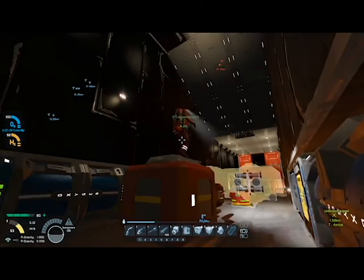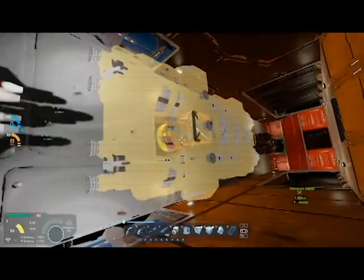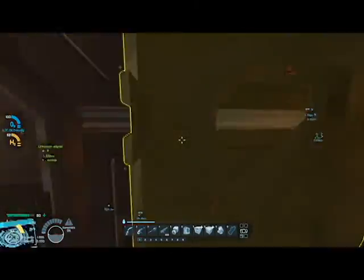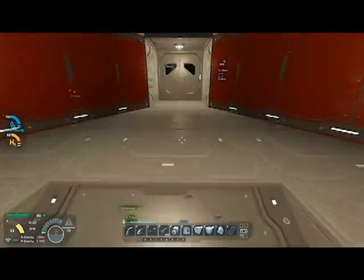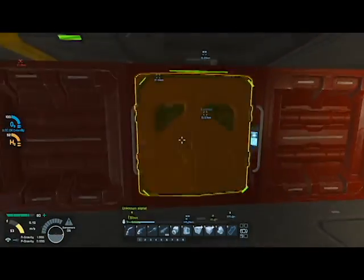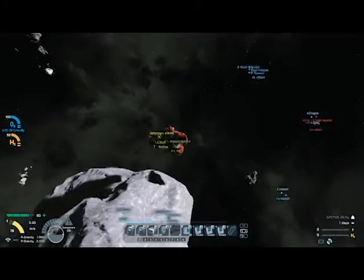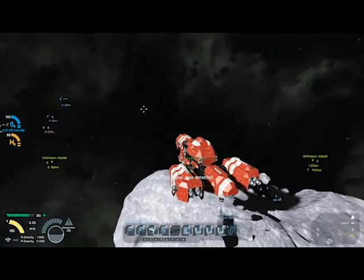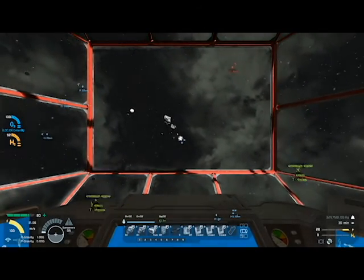You wanna know what the one problem is? We're gonna need Cobalt. I'm heading back up. What's the Cobalt for? Metal grids. We have some metal grids in here already, but we're still gonna need more — we need 164 of them, we have like 8. I'm gonna go looking for more asteroids. When the Assembler builds things, if you wanna pull them out — sure, get that.